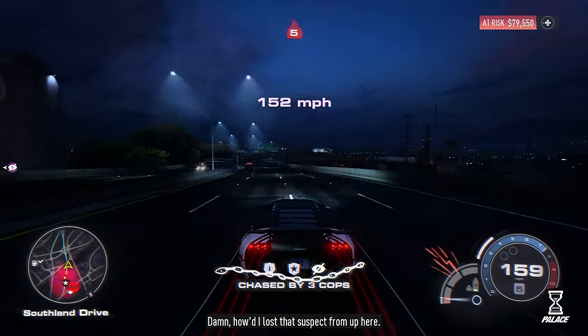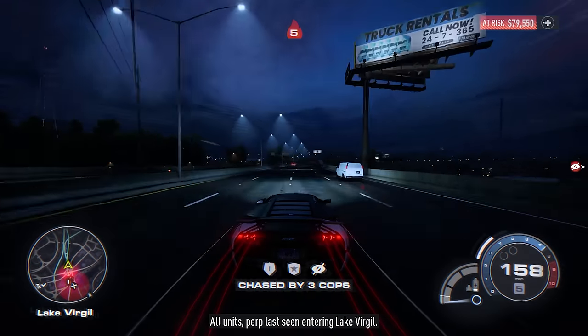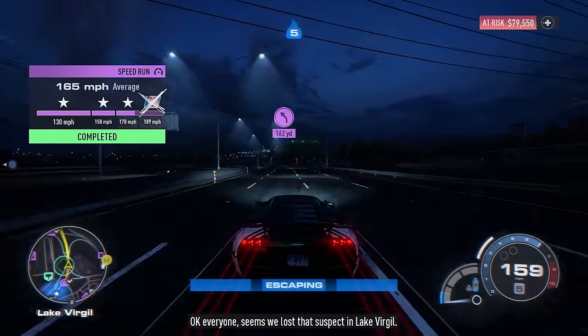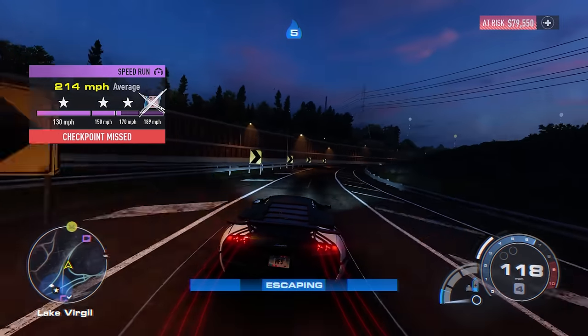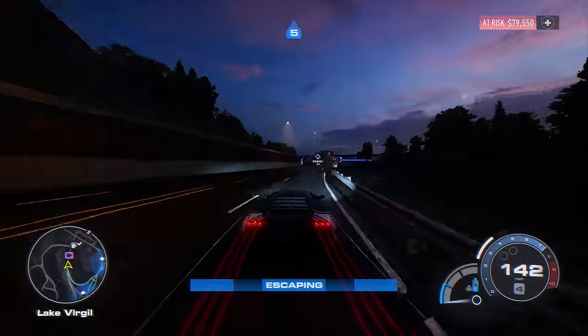Every time you escape Heat 5 cops, the game gives you $2,500 — and that can actually be multiplied to $5,000 if you have the proper auxiliaries, which is a nice bonus to your bank. Also, I was only going about 160 to 170 mph when I dropped those SWAT trucks, which is really not that fast considering fully leveled-up cars can reach 225 to 245 mph. So if your car is an S-Plus class, you really aren't in any real danger at night with Heat 5 — feel free to go around and collect as much money as you can.